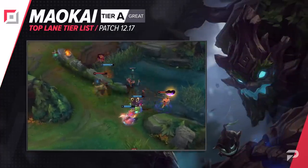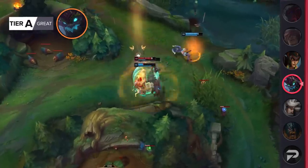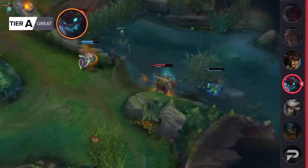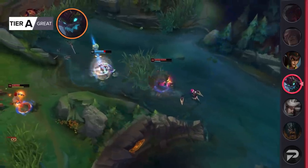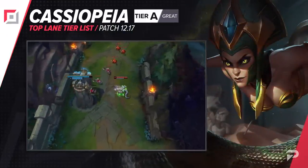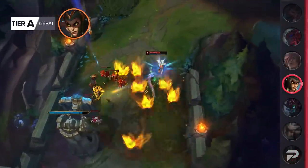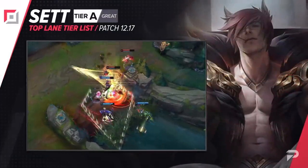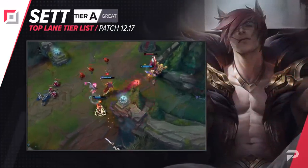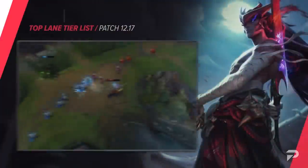With Maokai getting a ton of changes this patch, we're not entirely sure where to place him. Giving him percent base damage on his primary trading tool sounds really good, but for now we'll be cautious and put him in the A tier — he could easily go higher or lower. Check back with our mid-patch update next week. Cassiopeia moves up to A tier; by win rate alone there's an argument for S tier, but she's too matchup-dependent. Sett also gets bumped up to A tier — even a small buff for a scrappy champion like him can have huge effects.